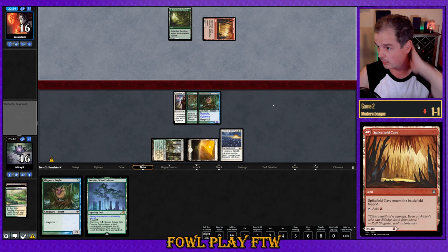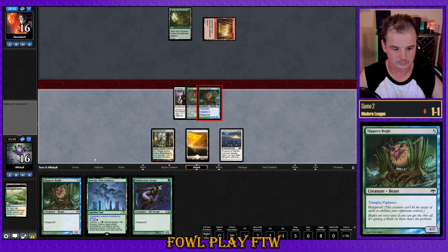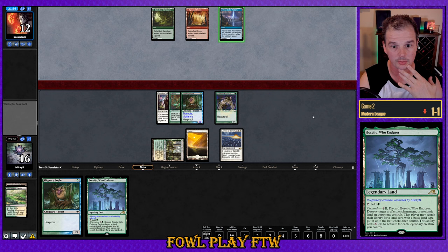Our opponent plays Spikefield Cave tapped and passes. Not the help from the top we were looking for. Let's attack for four. This draw is pretty bad — I don't see holding up Beseidu as being reliable. Our opponent has Force of Vigor into cantrips and mana cantrips, and with Charbelcher we could just die without holding up Beseidu. But I think we're dead if we don't hold it up anyway.